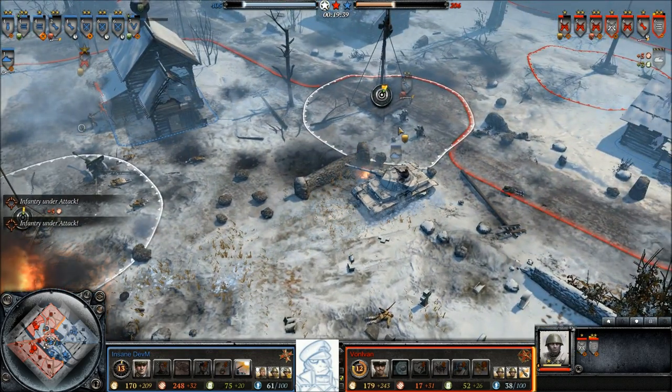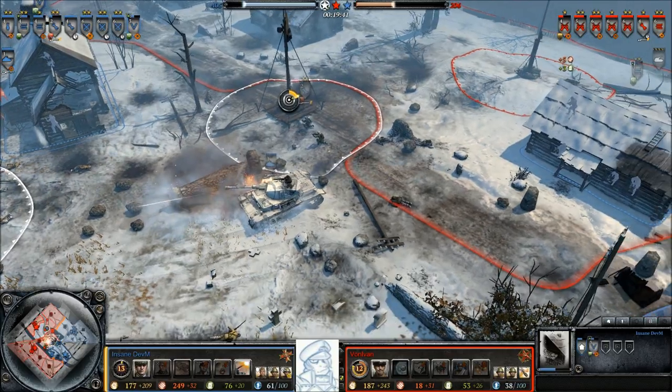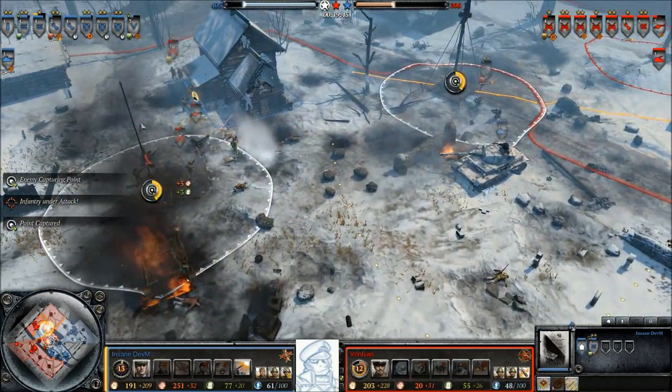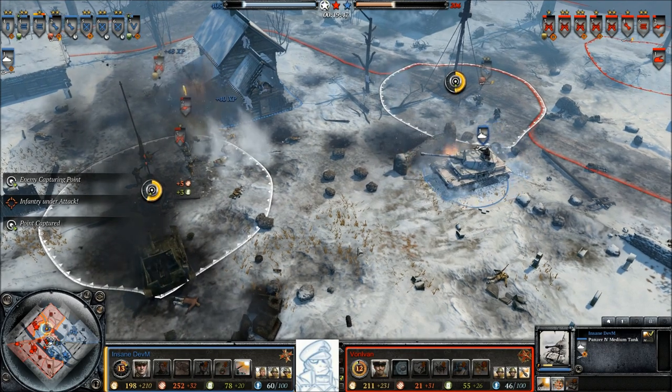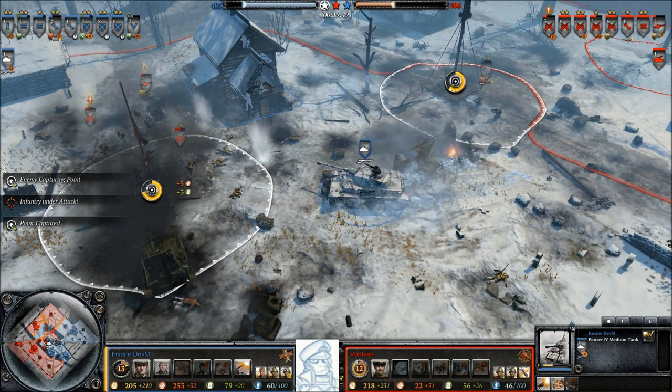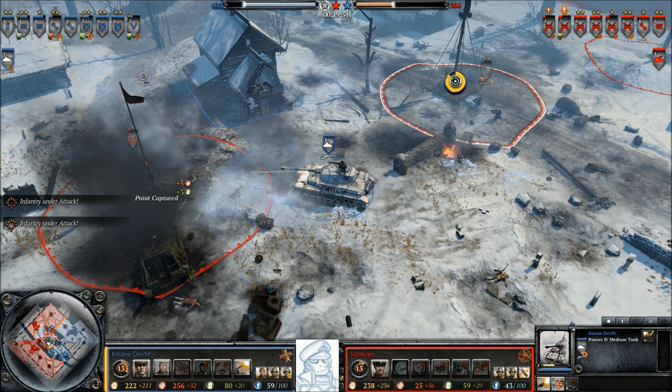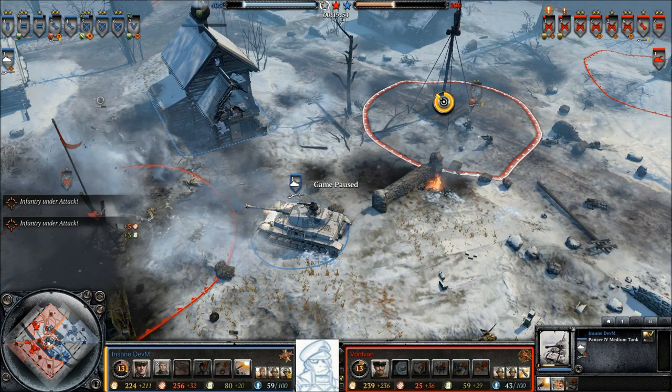Dev M suffers comparatively smaller casualties and more or less gets control of the village. There is a bit of a lack of infantry to quickly follow up, which is probably the biggest weak point of this maneuver. Overall though, a strong pincer maneuver here from Dev M, outmaneuvering von Eimann and delivering a series of critical blows.